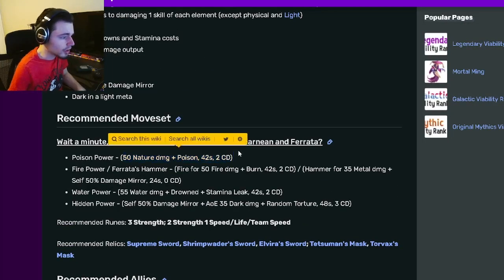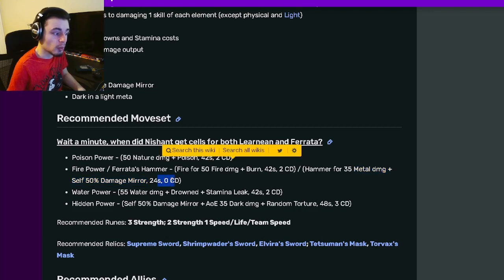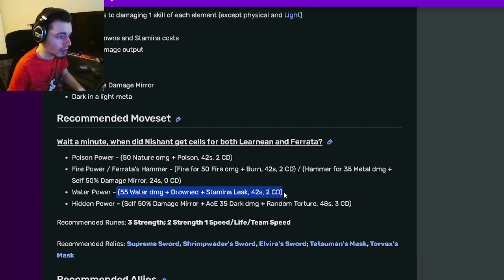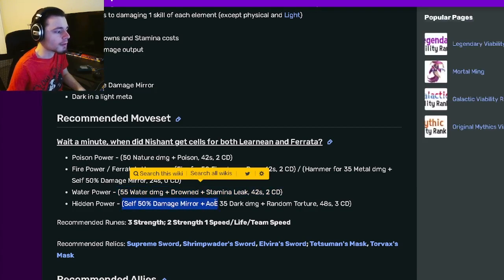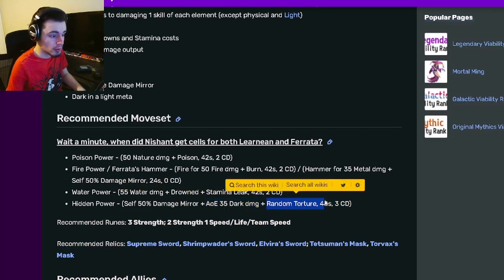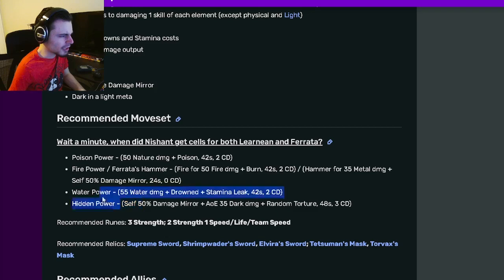Now let's go down to his move set. He has 50 nature damage with poison, which is pretty great. He also has fire damage with burn, and metal damage with self 50 damage mirror at zero cooldown, which is amazing. He also has 55 water damage with drown and stamina leak, and then a self 50 damage mirror with an AOE 35 dark damage and random torture.